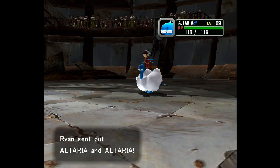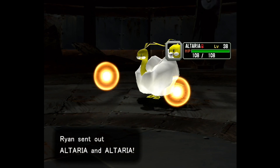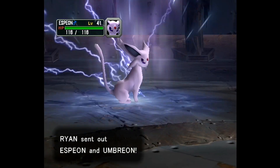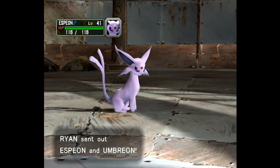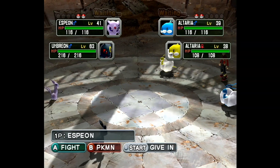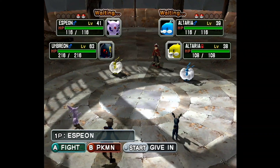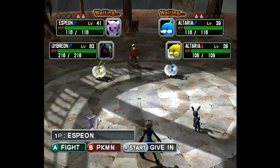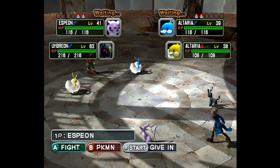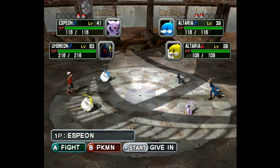So anyways, there's the normal Altaria. And there's the shiny Altaria. I thought it was really interesting — you'll see it again here in a sec. But it seems like the shiny Altaria actually has like a tint to it, or to its cloud anyways. Which I just find really interesting because the only thing that changes on the shiny is its body.